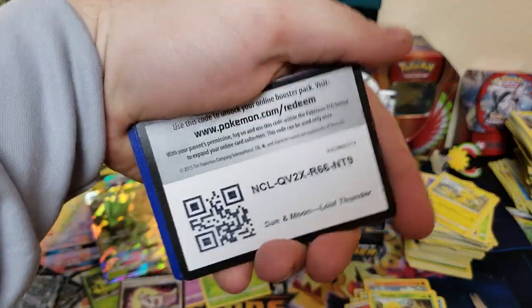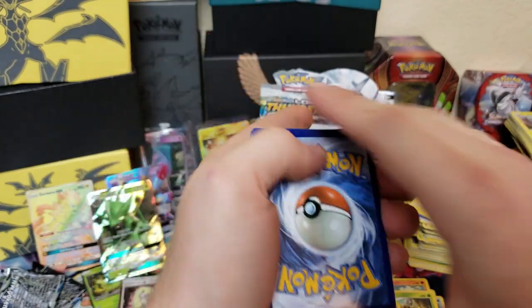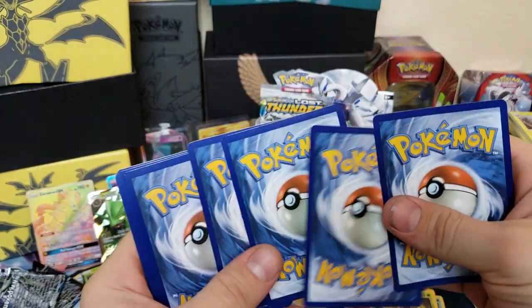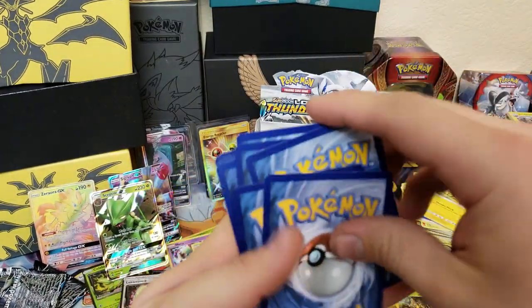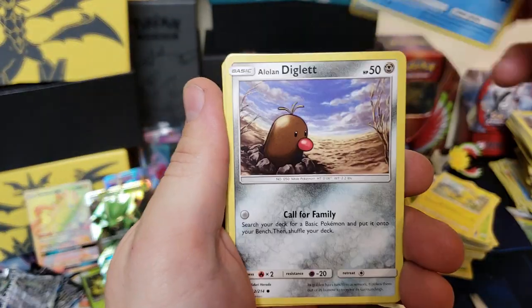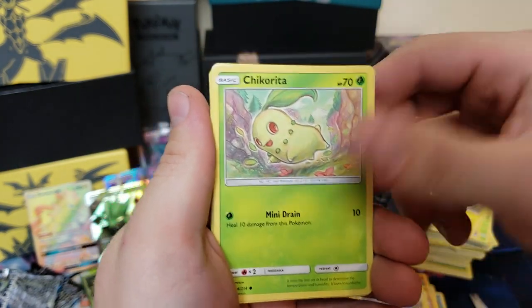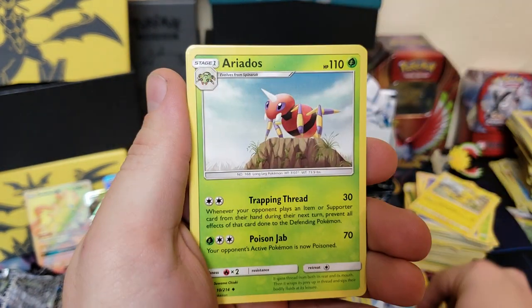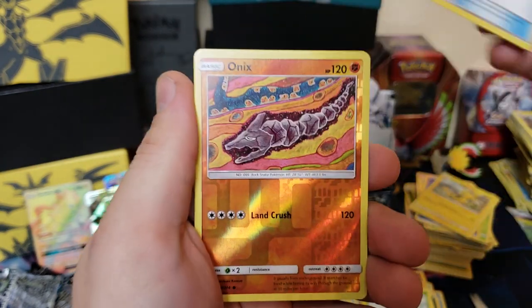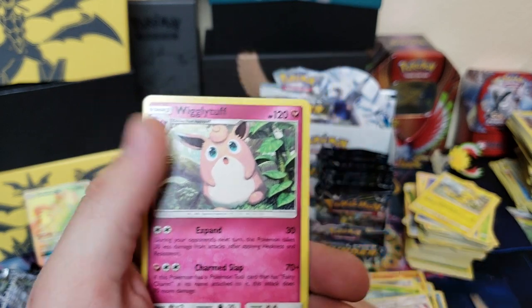We got Slowpoke, Chubba Chubba Chub, Alolan Diglett, Natu, Chikorita, Mantine, Eridops, Fairy Charm, reverse holographic Onix, and a Wigglytuff.